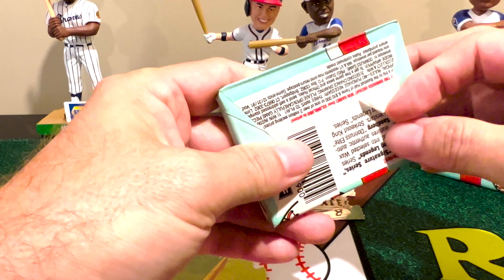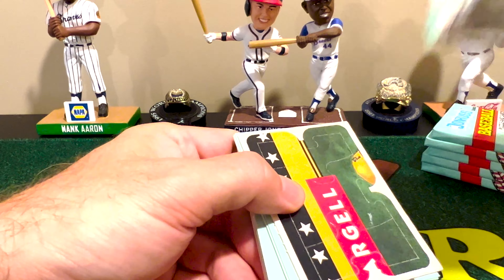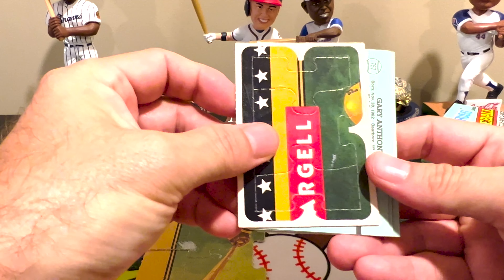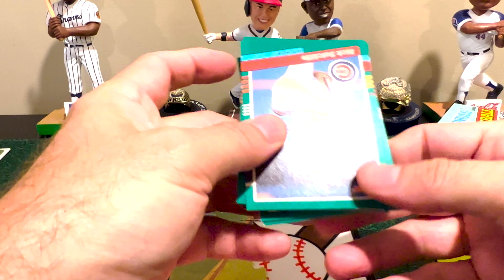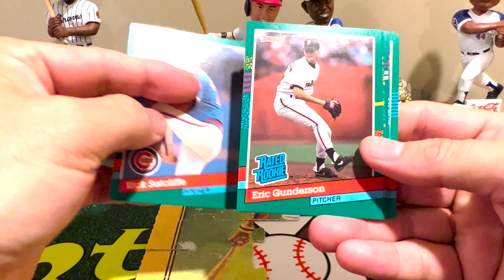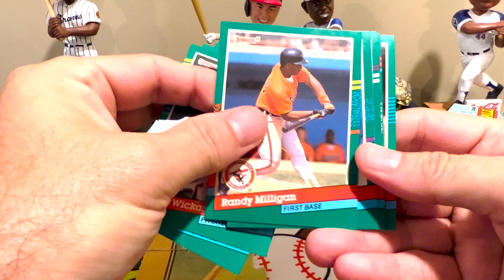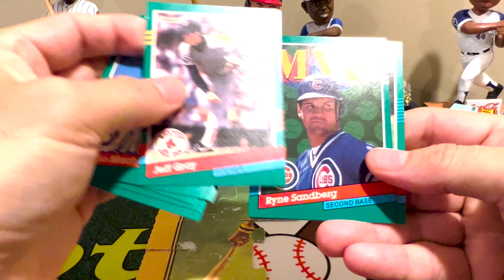I try to make these as quick as possible because there's not a whole lot here. I mean, there are some cool cards, but we're looking for those special things. There's another duplicate puzzle piece — that's what makes me worry about finishing the Willie Stargell puzzle with all the duplicates. This year there weren't a ton of significant rookies, but you do see the Rated Rookies.